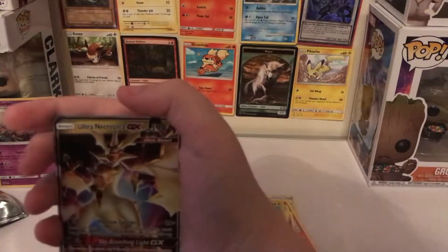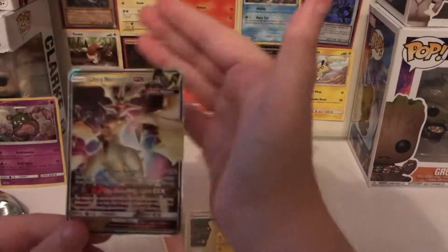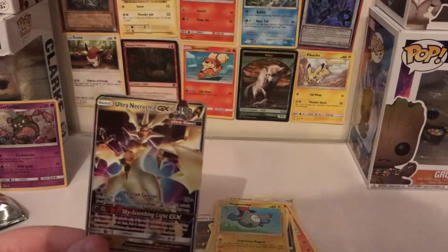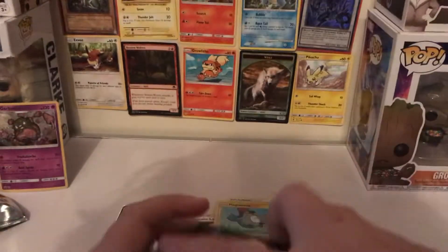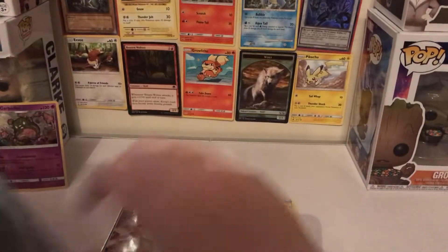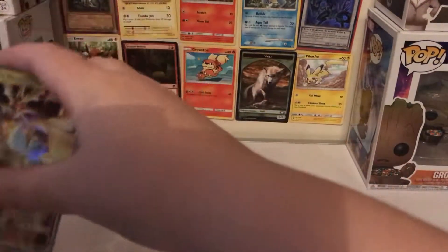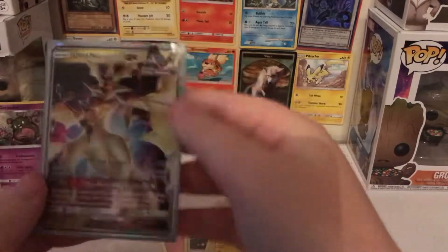Oh, shiny Magnemite! Oh, Ultra Necrozma GX! Oh, this is my first GX, I believe, because the rest I have are just EXes. Oh, look at that! We're gonna put that in a sleeve. Oh, that's awesome! I'm just gonna get that in there — using a Ultra Pro sleeve.